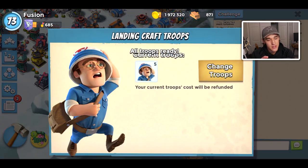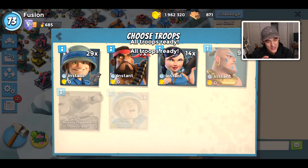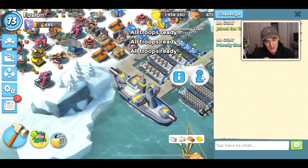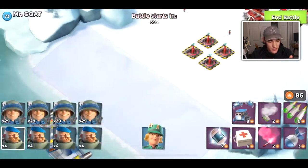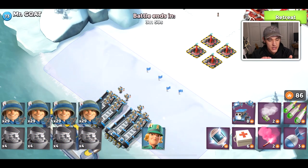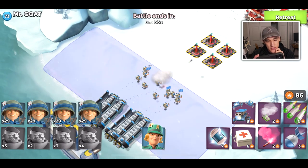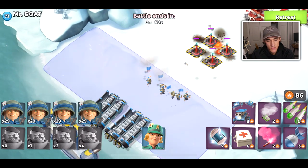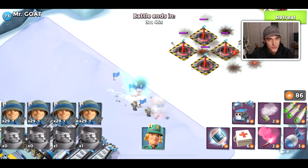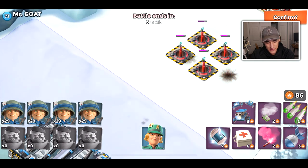I'm not even going to try the medics because they're just going to sit there and not do anything — it's just going to be a pain. But medics place last because they don't deal damage. I have no clue how the grenadiers are going to do — probably pretty bad. Doom cannons are the grenadiers' worst enemies, the biggest nightmare for grenadiers. So yeah, I kind of expected that to happen.